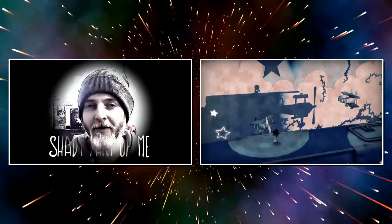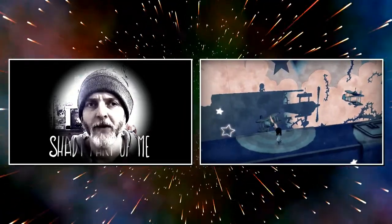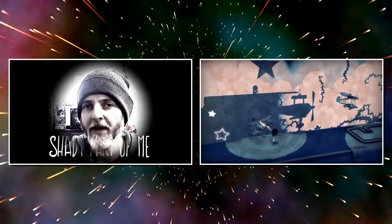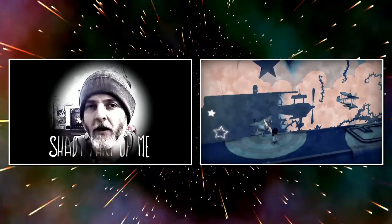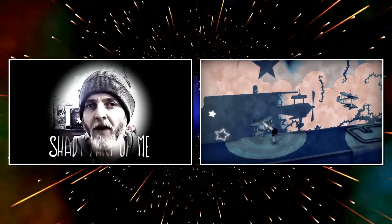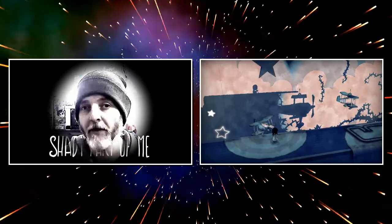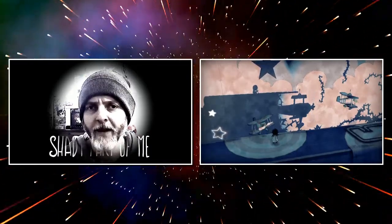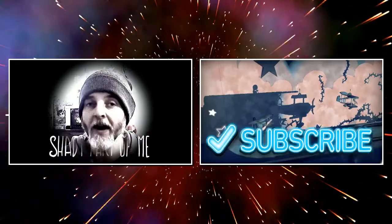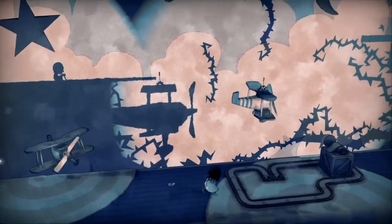Hey, how's it going? Welcome to part two of this Shady Part of Me series. Last time we set off on our journey through this beautiful indie game and met our shadow. We appeared to be in some kind of orphanage, dormitory, or hospital, and we're looking for the exit, doing puzzles involving both the real us and the shadow us using light and objects. It's very mysterious and cool. If you enjoy this, hit that thumbs up and subscribe.